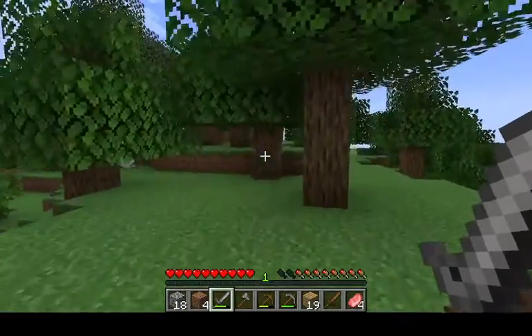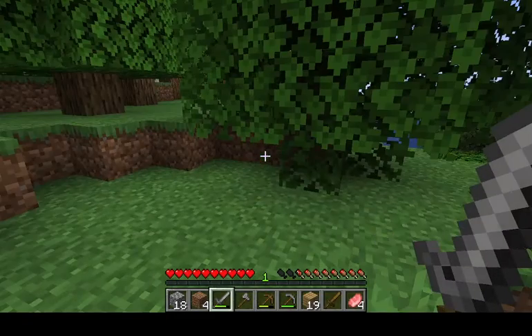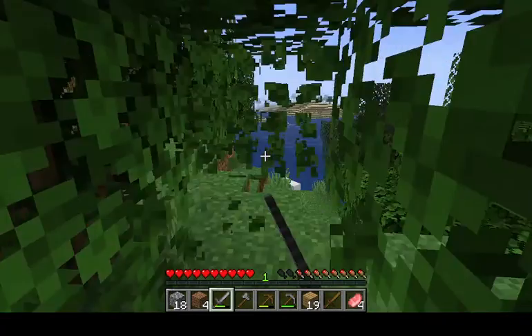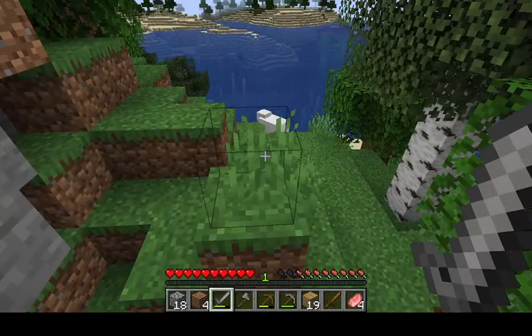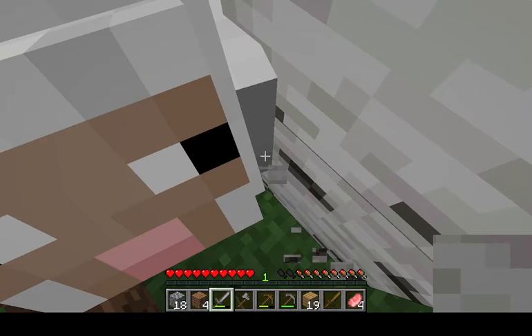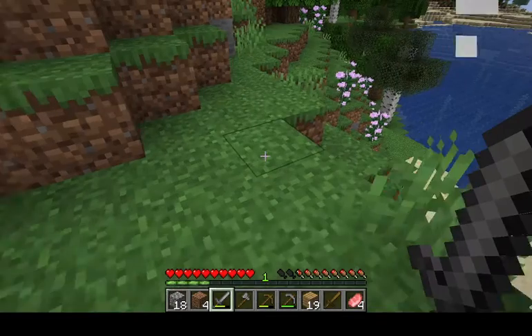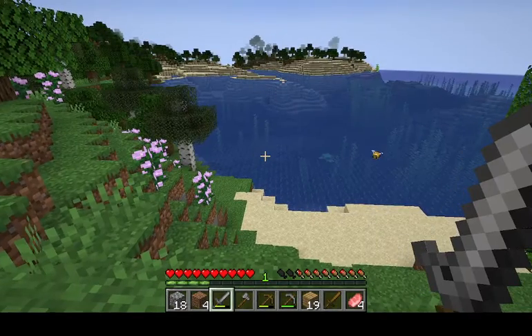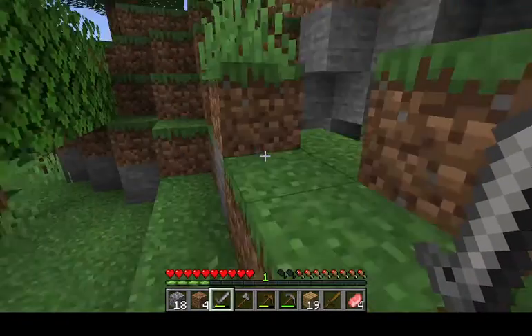There's a little desert over here and a pig. Got some sheep — got them! It's actually really good. Yeah, I already got two wool.